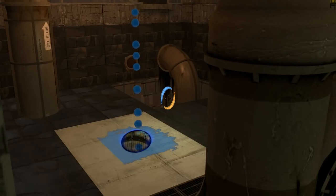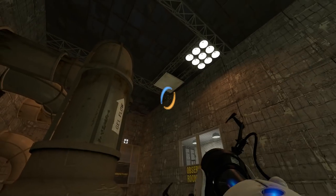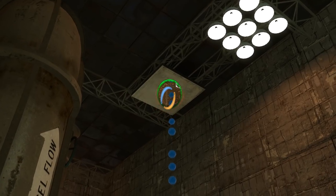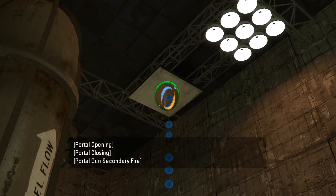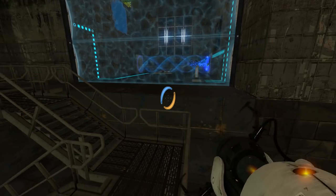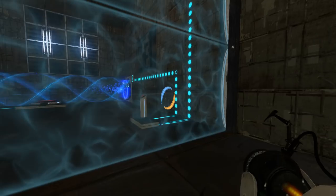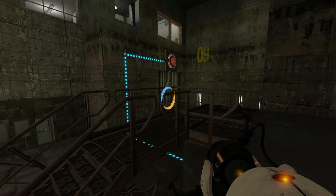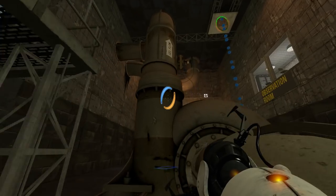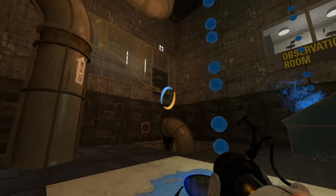That looks really strange with my framerate. What does that do for me? It's like the gel shows — there's blue that shows for a moment during the animation. Strange. I don't really know what I'm doing though. I'm trying to get to the observation room — oh! Oh, that's angled! Okay, that explains a lot of things, actually.